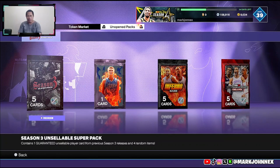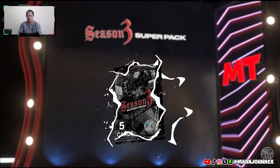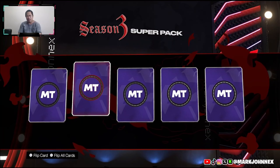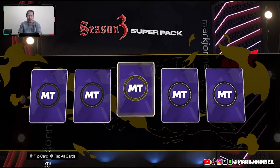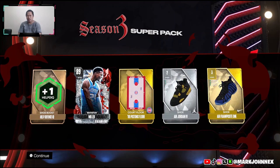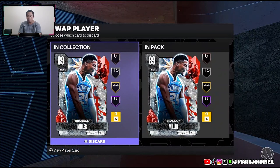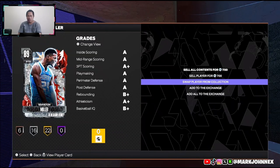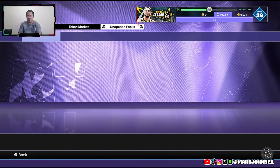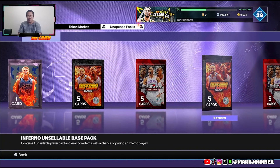Season 3 Super Pack - I think this is when I exchange my duplicate pink diamond for a pink diamond. Oh god - Pink Diamond Michael Reed, Season 3 Super Pack. That's an L. Brandon Miller - oh, both of those are unsellable. We sell that. What a waste of a pink diamond - Pink Diamond Michael Reed.